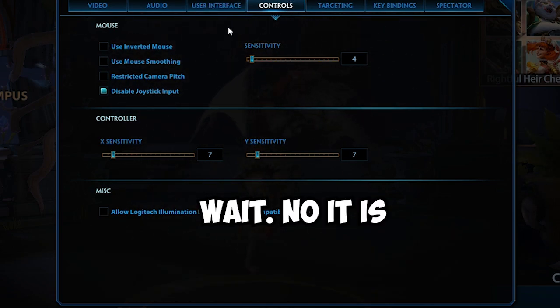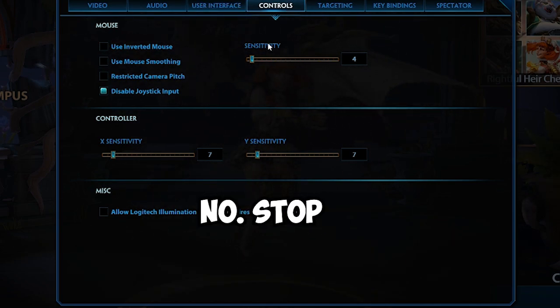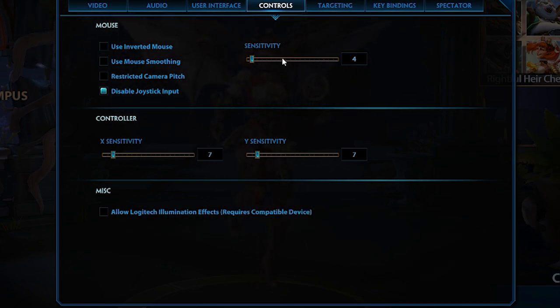The biggest tip with sensitivity is: don't change it every other game. A lot of people do this in FPS games like CoD, CS:GO, or Halo — continuously changing your sensitivity means you can never get used to anything. Just give it time and try to get used to your settings; that'll help a lot.